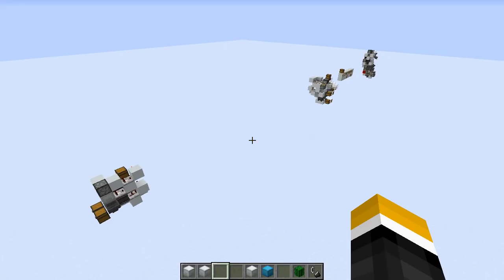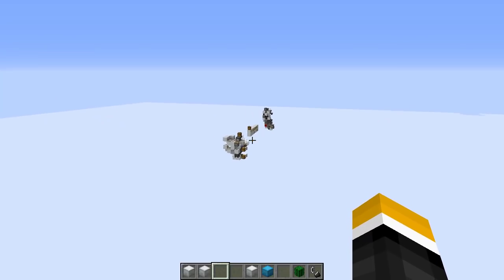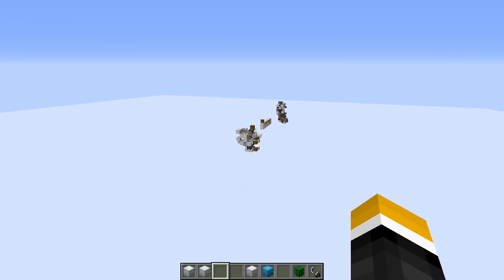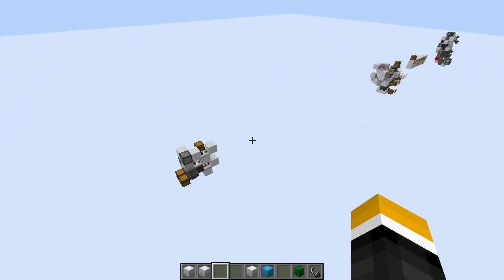Hey everyone, today I have not a StorageTek contraption, but instead three small contraptions that don't really deserve their own videos. So here I have a ShulkerBox unloader, a bucket sorter, and down there in the corner a ShulkerBox refiller. You'll see later why that is useful.